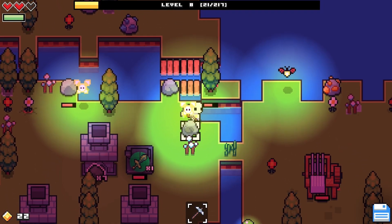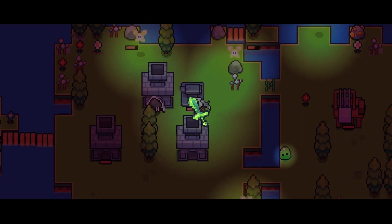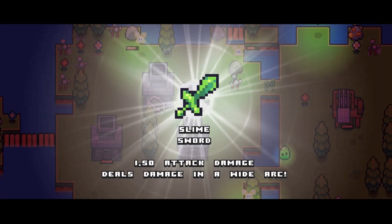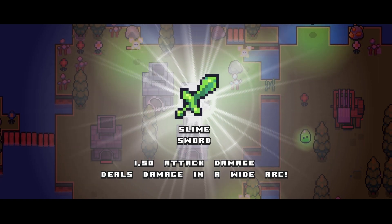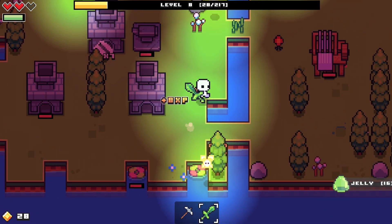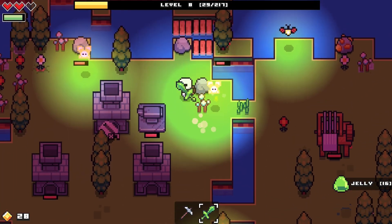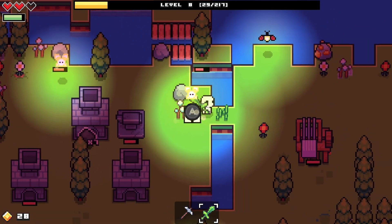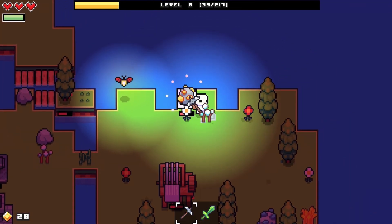That scared the living daylights out of me. My sword is ready! 1.5 attack damage, deals damage in a wide arc. I can kill the slime with this. Two hits - let's go! This thing is epic, I like this a lot. I got the fairy to restore my health - let's go get this gold rock.